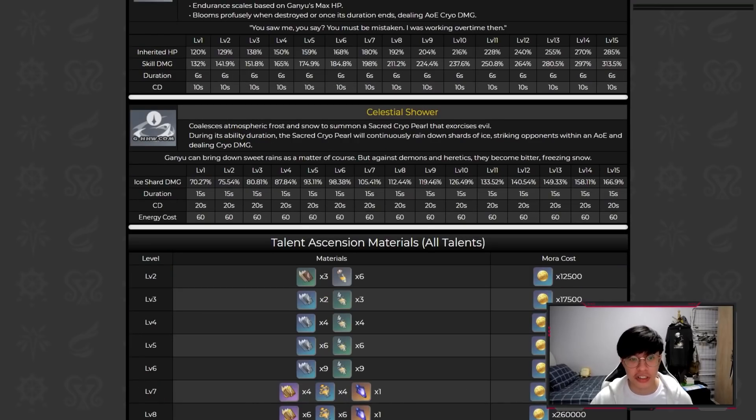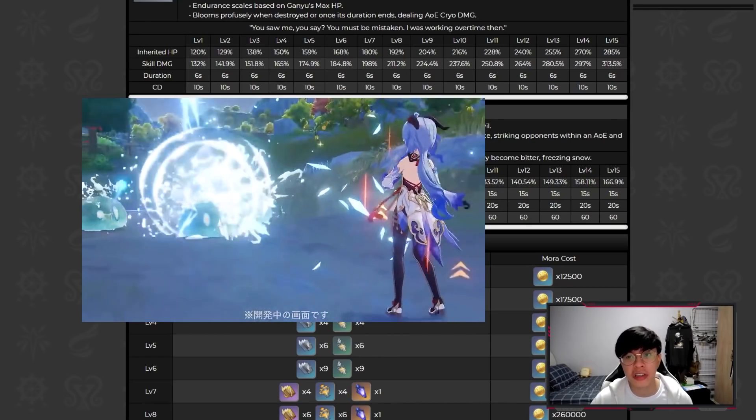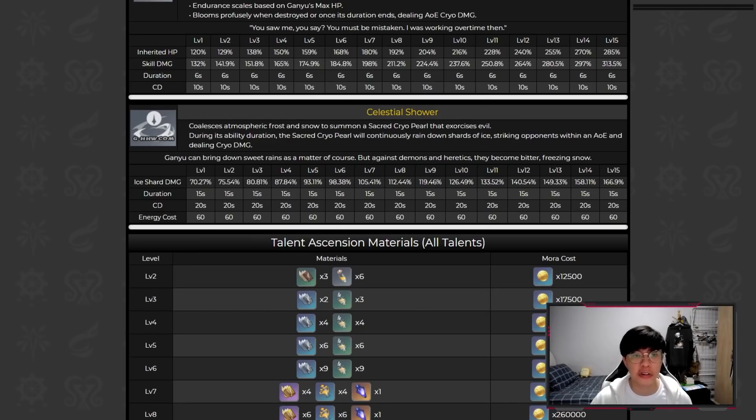Next, her elemental burst: she summons a sacred cryo pearl, raining shots of ice down on opponents in an AoE, dealing cryo damage. It lasts 15 seconds with a 20-second cooldown. This skill is very similar to Amber's Q, except the AoE is much larger and the duration is far longer. The objective of this skill is to pair her with a Hydro unit and freeze enemies in that AoE so she can fire her charged shots from afar.